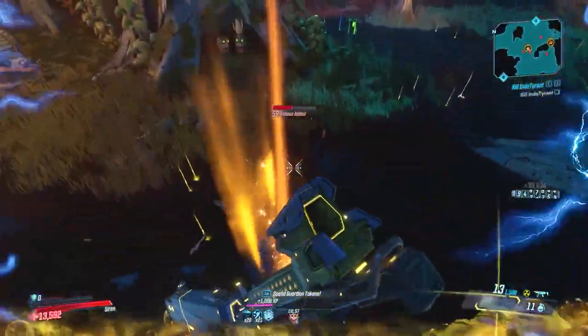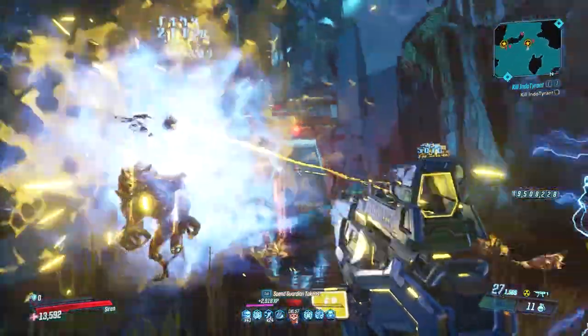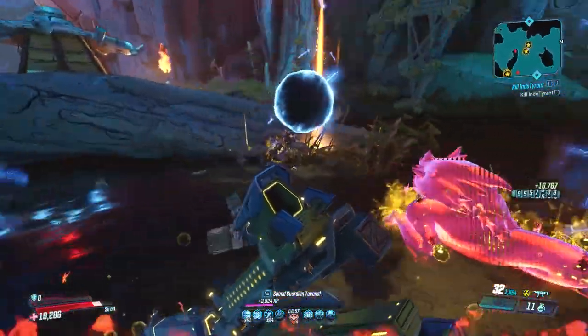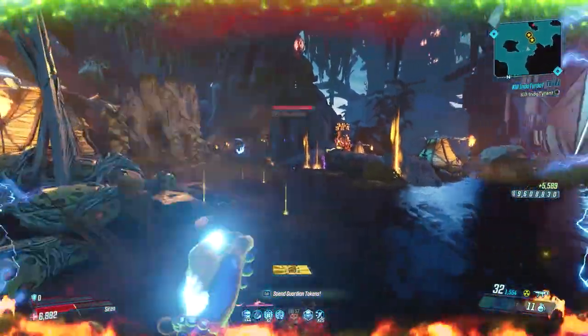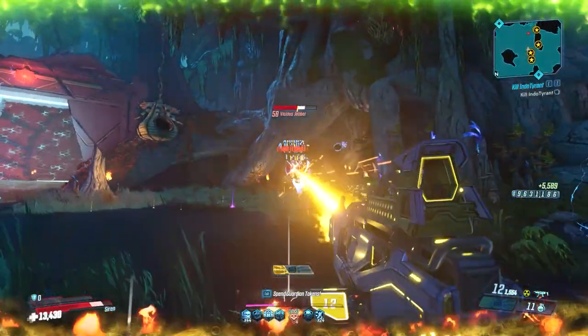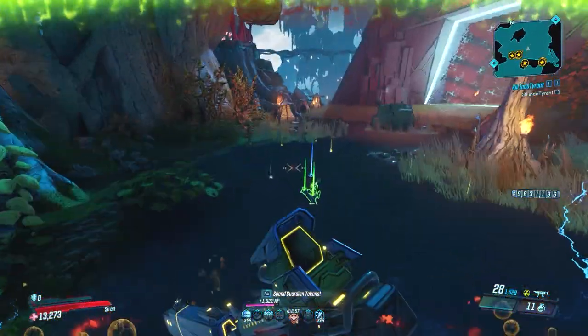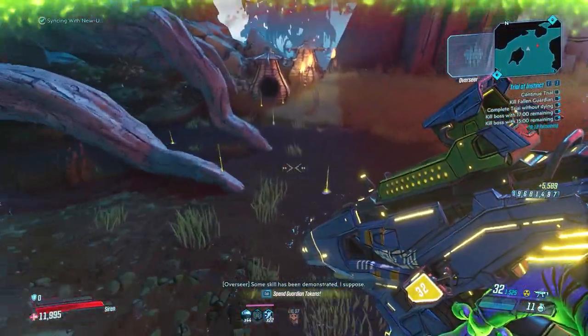All in all, the Wayward Tether is probably my favorite out of the three, and the only reason is because the enemies in that area are super easy to kill even on Mayhem 4. Whereas at the Jacobs Estate with all the loot tanks, those COV enemies are a pain to deal with, so I'd rather come here, chill a little bit more, and farm for legendary gear.